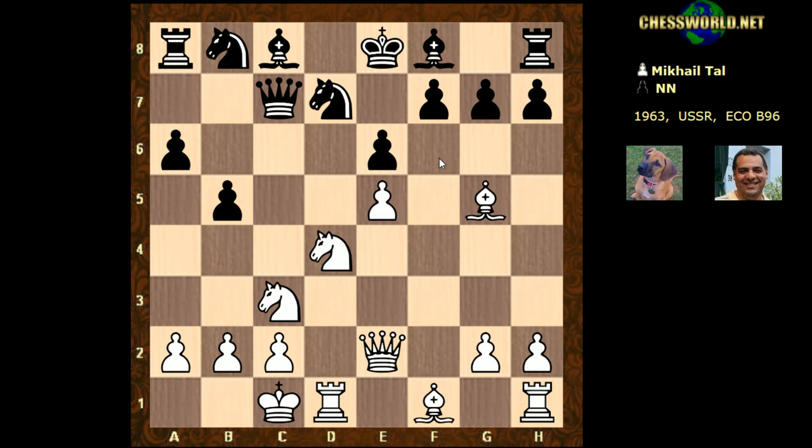Now we have a fascinating move by Mikhail Tal — absolutely fascinating. With the king still in the center, note the bishop seems to be a bit hemmed in by the queen. What would you play here with white if you were trying to emulate Mikhail Tal? There's a very dangerous move causing huge problems for black. I'll give you five seconds to pause the video.